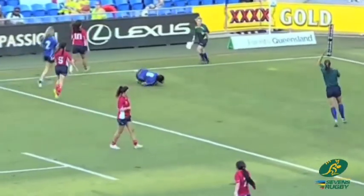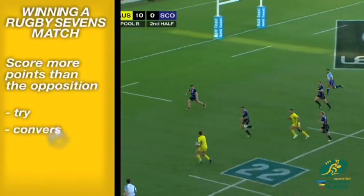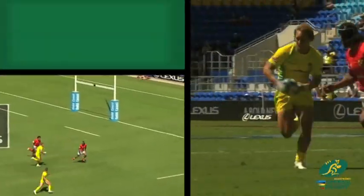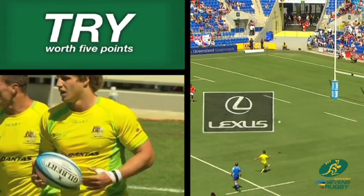Winning a rugby 7s match requires a team to score more points than the opposition. There are numerous scoring methods in rugby 7s that include a try, conversion goal, penalty goal and drop kick. A try is scored when an attacking player is first to ground a ball in the opponent's in-goal area, and is worth 5 points.